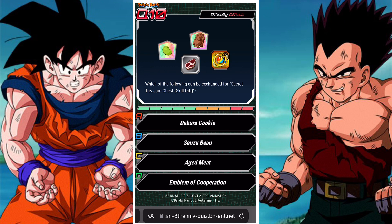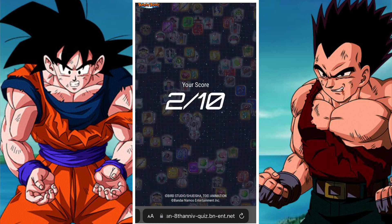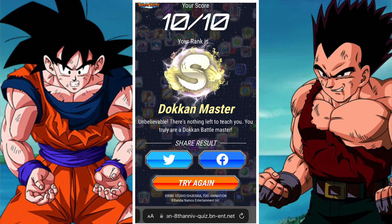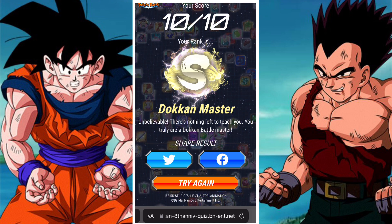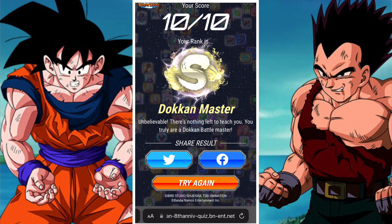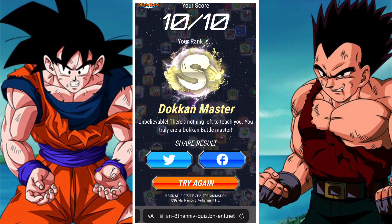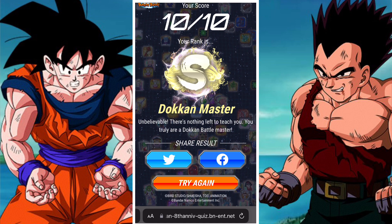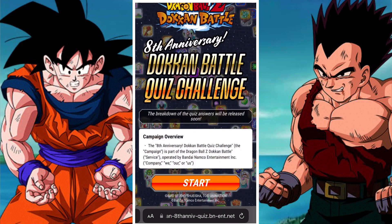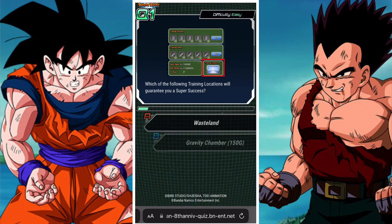Which of the following can be exchanged for a secret treasure chest skill orb? Well, it's the Emblems of Cooperation — you obtain them from Chain Battle. The Senzu Bean and the Bulla Cookie are both support items. So there we go — Dokkan Master! Pretty good. I've seen that one of the questions from my previous attempt was actually different, so I think there are other question options. I want to try again to see if there are any other questions we can get.